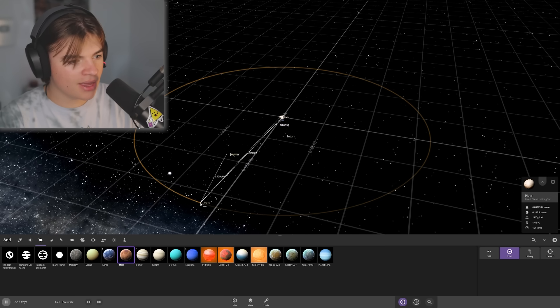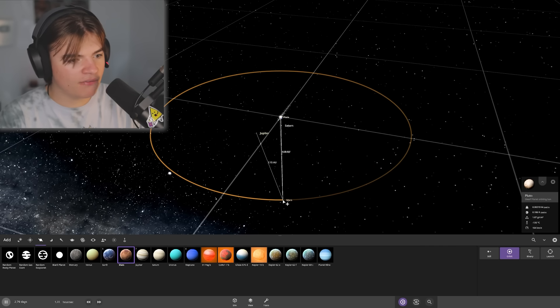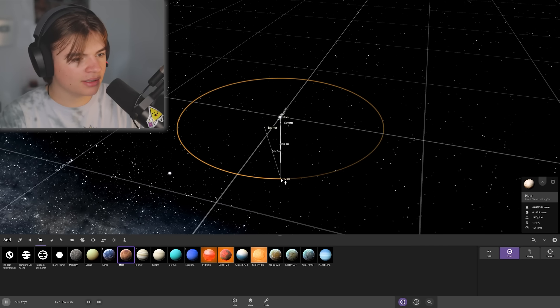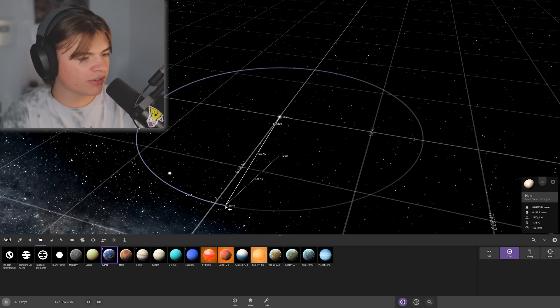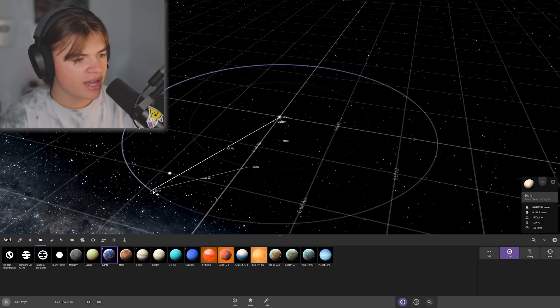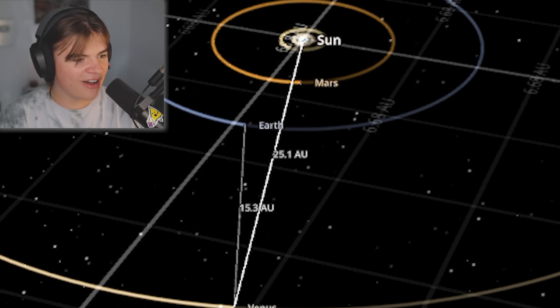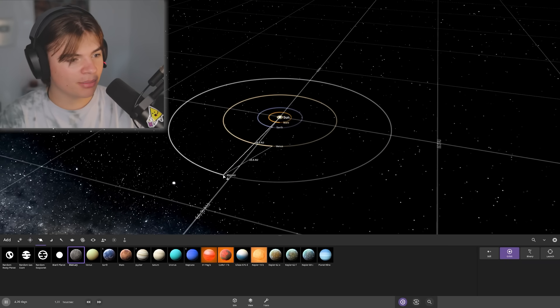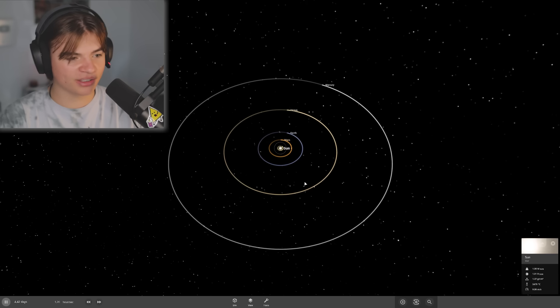Jupiter's a little bit further than Earth usually is from the sun, and there's a big gap. Mars will be about five times the distance between Earth and the sun. Earth is going to be all the way out at about 10 AU — ten times further than usual. I wonder if life will still be possible. Venus is usually super hot; let's see if it's still hot out at 25 AU. Mercury we're putting a solid 50 AU out.